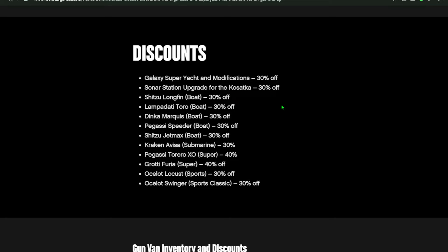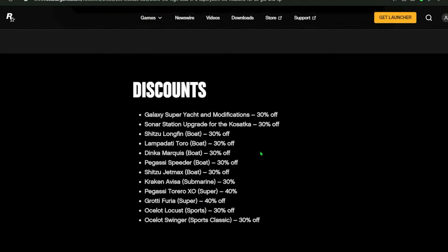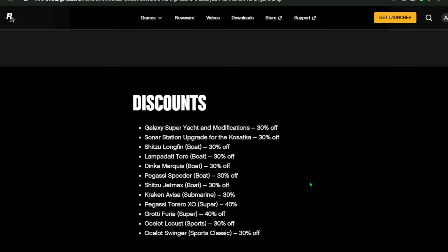Also on sale are several boats: the Long Fin, the Toro, the Marcias, the Speeder, the Jet Max, and more. The Avisa submarine is 30% off — that's the one that's stored inside your Kosatka. We also have the Torior XO, the Furia, the Locust, and the Swinger — all at 30% off.